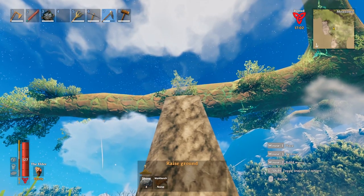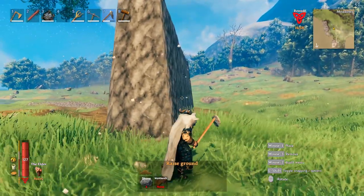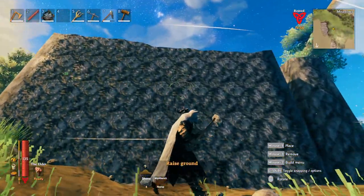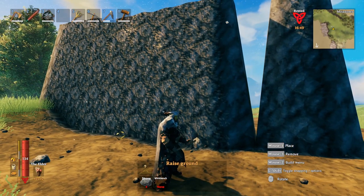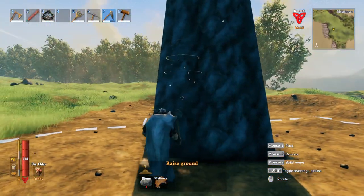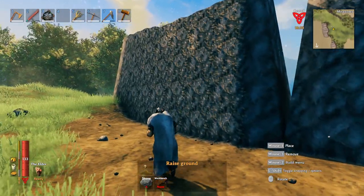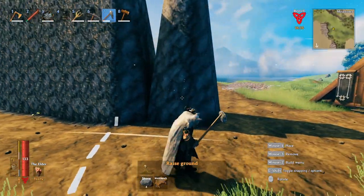If you're careful and keep your cursor in the center, you can make them really straight too — you can see this wall is actually really straight. You don't have to make your walls this big, but this technique greatly reduces how much stone it costs to make a wall and is much more time efficient than doing it otherwise. This is hands down the best way to actually make walls, and you definitely want this in your life if you're going to put a wall around your base.